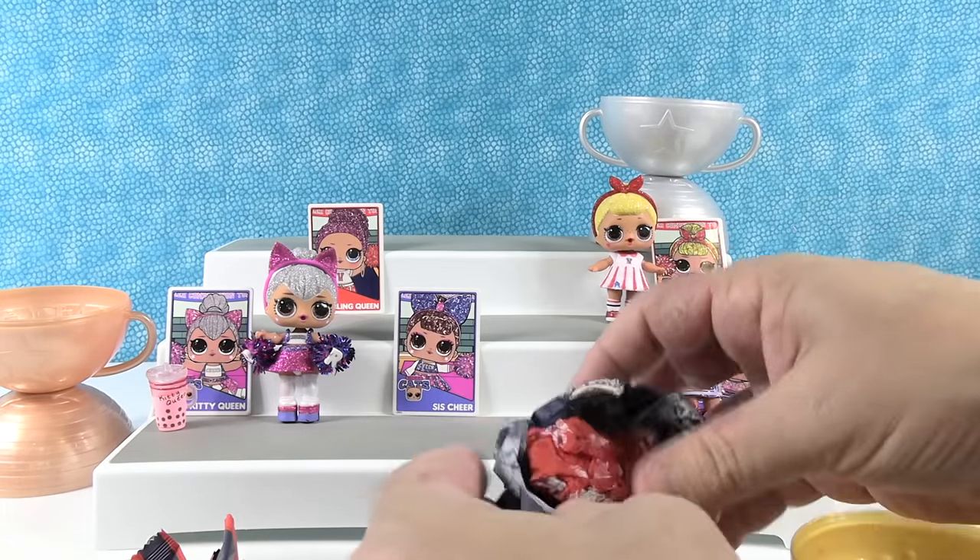I'm going to pick one from each team. From the Cheer Cats, I'll pick Sis Cheer, and I'll go with Bling Queen from the Varsity Pups — I really like her outfit. I'm going to go with Kitty Queen as my favorite from the Cheer Cats, and Sis Swing as my favorite from the Varsity Pups. How about you guys — who did you like best? Leave a comment down below, give the video a thumbs up, hit share, and subscribe to join the P.S. Toy Reviews crew. Thanks so much for watching — see you next time!